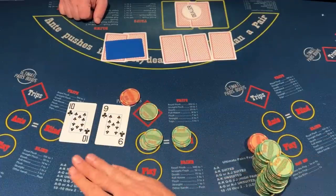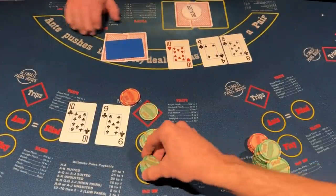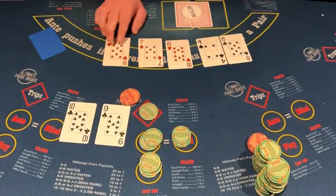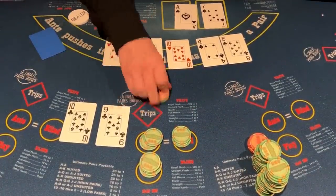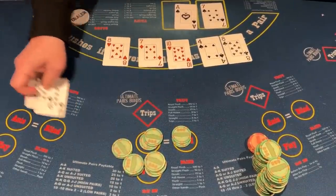Ten of clubs, nine of clubs — I love this hand. I'm not feeling the 4x, but what was I thinking? I obviously should have 4x'd it because we spiked the 10 on the flop. We got the top pair and the dealer has a pair of sevens and eight. So we're going to get paid on the ante and on the play.